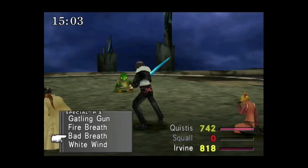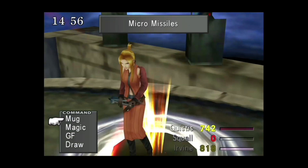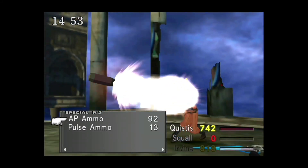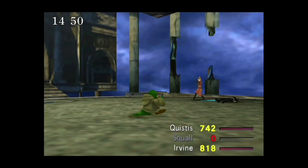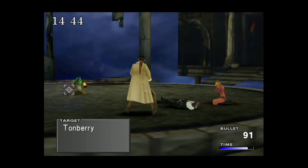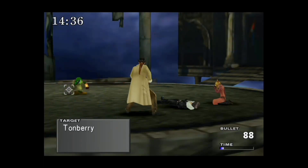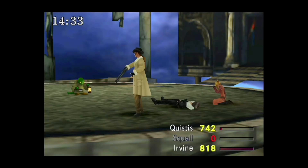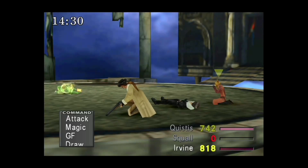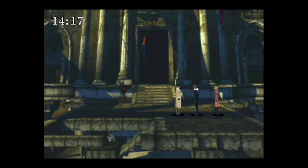Unfortunately you can't use the Degenerator to take them down - they're immune to it. Oh nice, got more time - that's cool! If you ever need more AP ammo, you can just refine it by doing what I did before. When I run out of time or something like that happens, I'll be back.